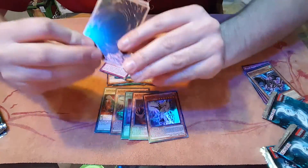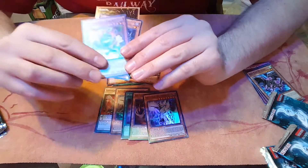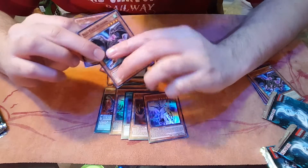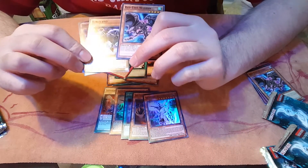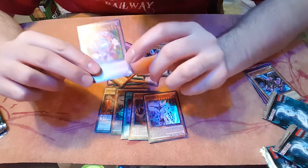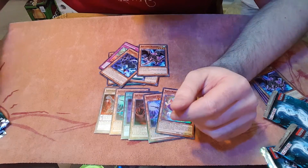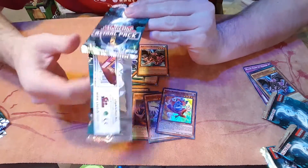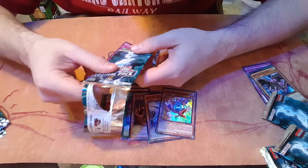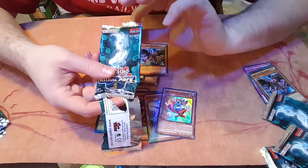I just skipped the other ones. We got a Raver and a Boy, and a Toon Masked Sorcerer which is Super Rare. Okay, next pack — this time I won't mess up the order. That was just my fault.